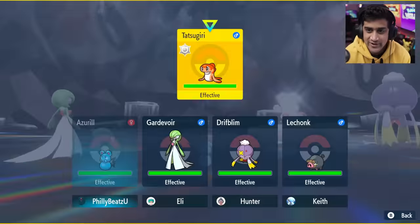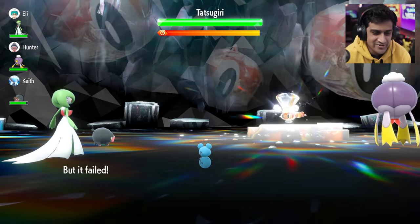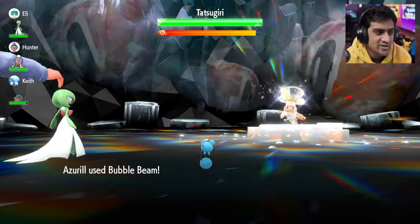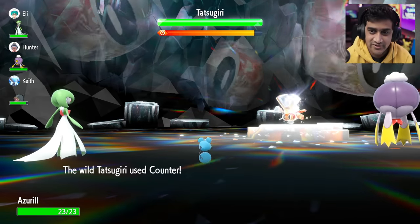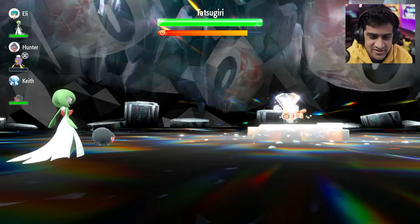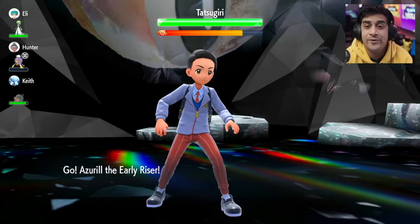There's the Tatsugiri. At least the computer players didn't bring anything weak to the fight. We got a Bubble Beam — our timer is running low. Chef Keith is knocked out. Tatsugiri is still living. I'm still not dead... okay, I'm dead. Zero down. While this battle is happening, I just want to state that yes, we are purposefully trying to lose.